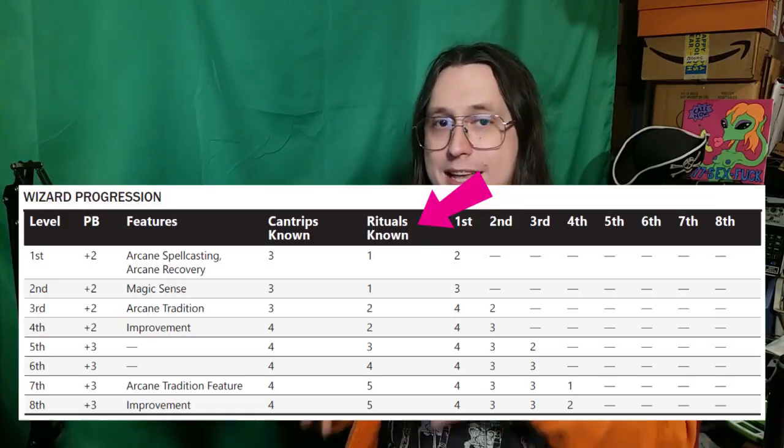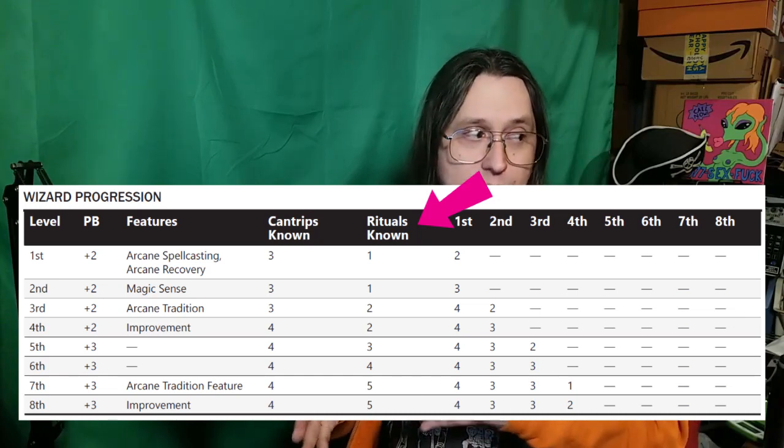Their spellcasting remains the same, as in copied almost word for word from the SRD — spells prepared, spells per day, spellbook, spellcasting focus, arcane recovery — all that stuff is exactly the same as in 5th edition. The main difference being that instead of the wizard spell list, their spells are prepared from the arcane circle, which I will explain later. Also, they've changed how ritual magic works, kind of. Now instead of spells that can be cast as rituals, spells either are or are not rituals. The important thing is that wizards get additional ritual known slots for learning the rituals.